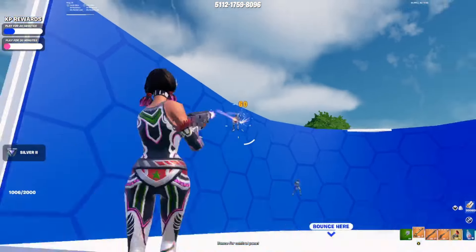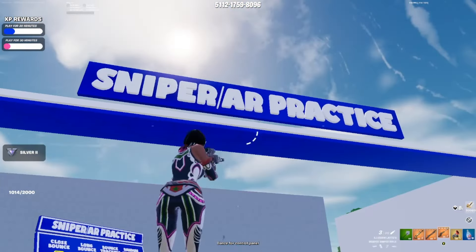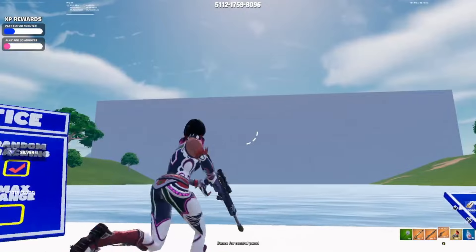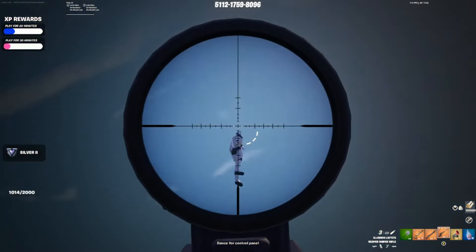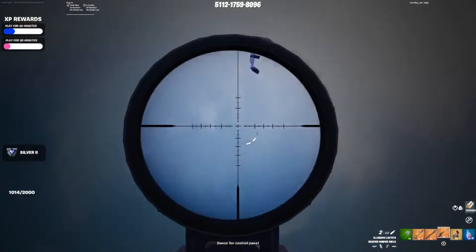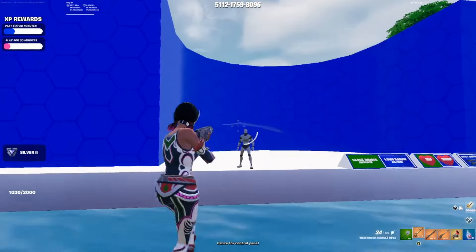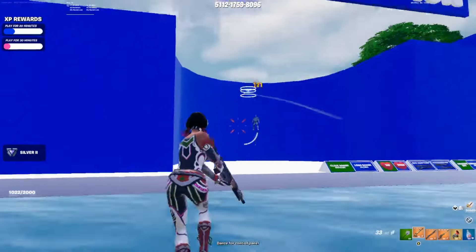Honestly I think the aim section will help your crosshair placement more than anything else. Whenever you're shooting at an opponent you want to make sure you're aiming at their head, so during these practices you want the head every single time. My favorite section is the bounce arena, where bounce pads are hidden under the ground and NPCs fly through the air — you try to beam them to low HP or kill them.